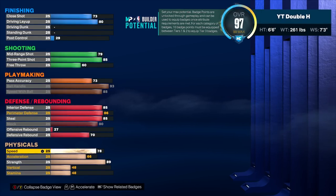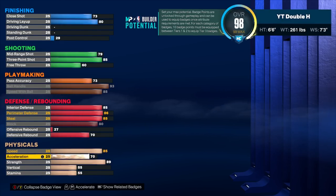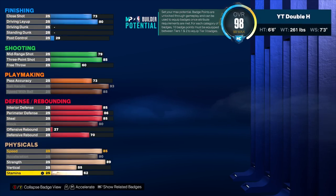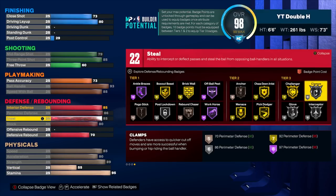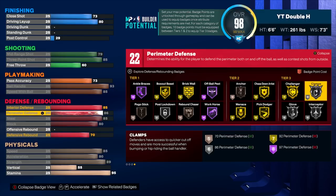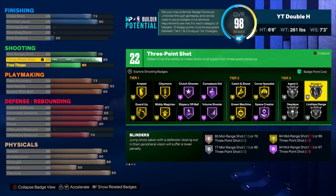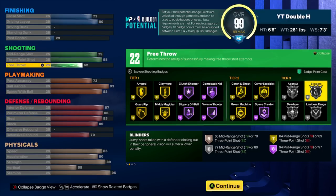Speed goes to 85 to save attributes — I can only get to 88 max anyway. Acceleration goes to 80, which is the max on this build. Strength stays at 89, which becomes 93 with Gym Rat. Vertical stays at 55. Stamina goes to 99, which becomes 99 with Gym Rat's plus four. With the remaining attributes I'll add to interior defense, bringing it to 87, and the last point goes to free throw for a 62, giving us 99 overall.